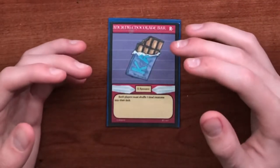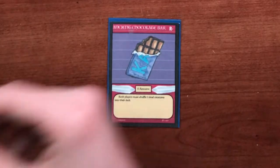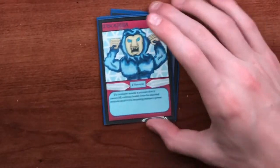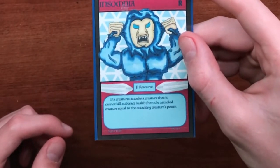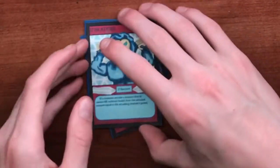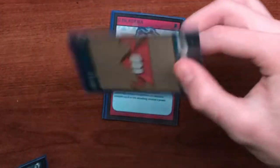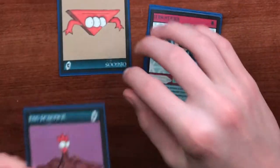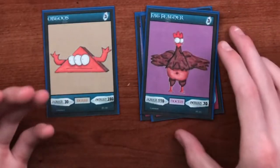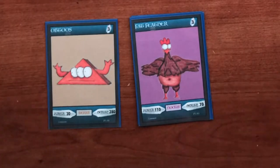The next card is the first super rare non-creature card in set 1, and that is a permanent resource called Insomnia. Its ability reads: if a creature attacks a creature that it cannot kill, subtract health from the attacked creature equal to the attacking creature's power. This can be a really game-changing card. For example, if your opponent has an Obtuse Plate with a lot of health and you have a Fat Feather, originally attacking Obtuse with Fat Feather would do nothing because Fat Feather doesn't have enough power to kill it.